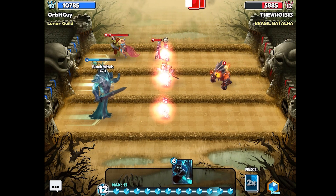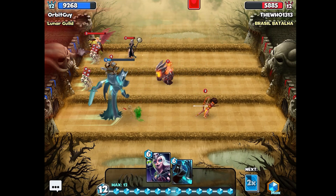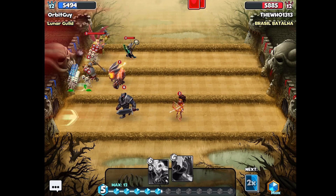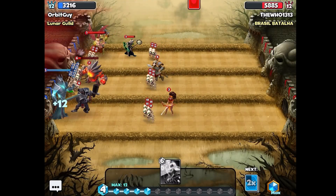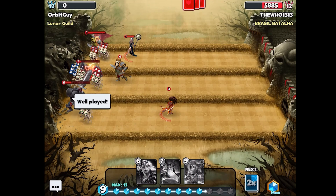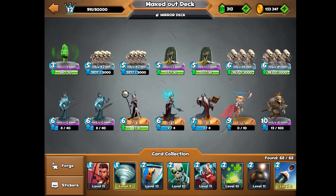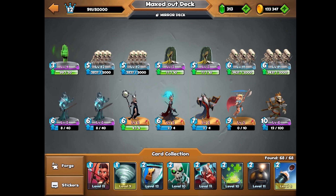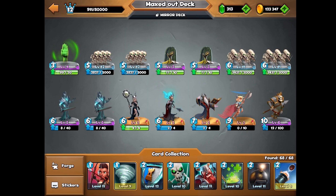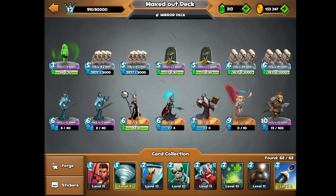I really should have kept that necromancer up — that was a bad move because now they have the valkyrie up and my necromancer's down. That looked like a good play when I initially saw it, but now I'm in big trouble. I've lost this match — I don't have any skeletons left. It was a good try, I just slightly misplayed. Good game. Leave a like if you enjoyed, let me know your thoughts in the comments, and subscribe if you're new for more videos — thanks for watching!